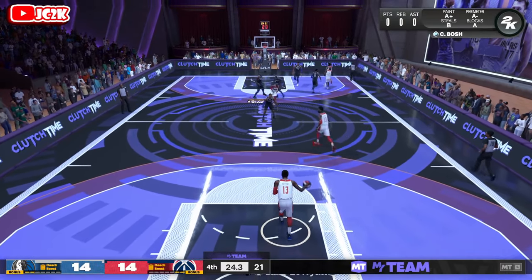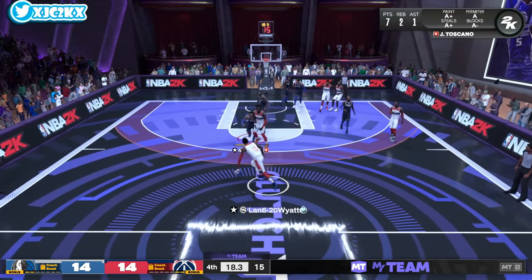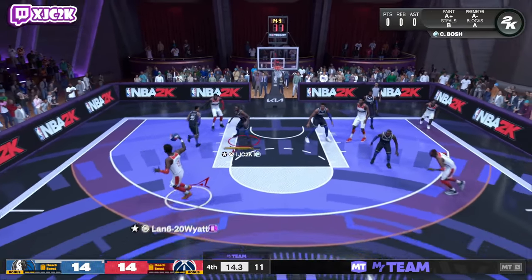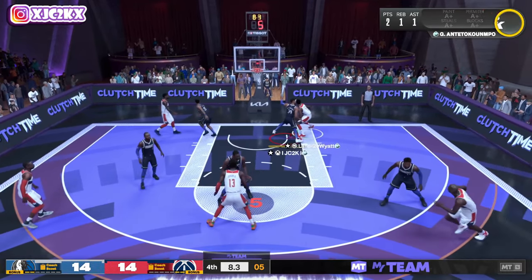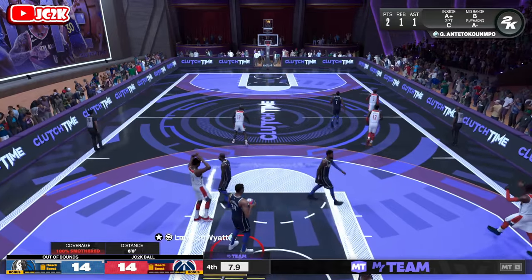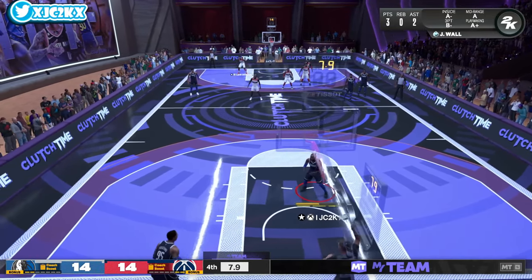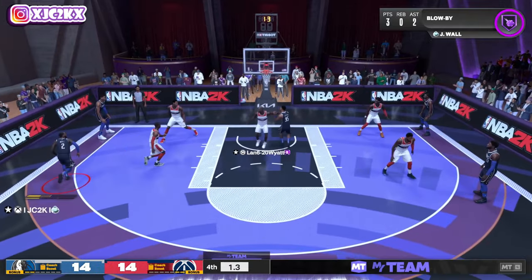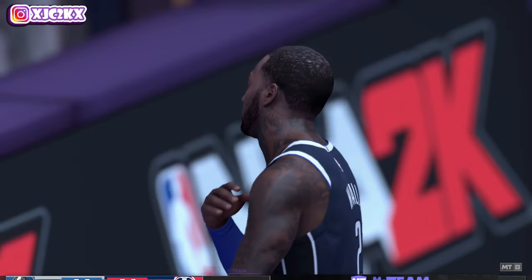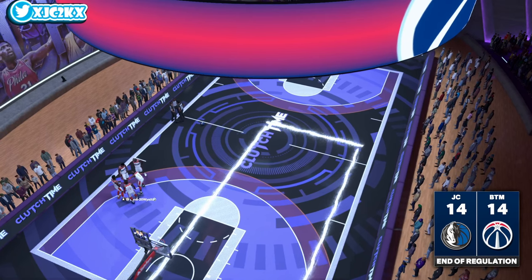John Wall gets a steal and an and-one in transition to give us a tie game with 24 seconds left. JT with 7 points, 2 rebounds, 1 assist, is now in one-on-one coverage against Paul George — need him to play some defense here. Good defense — we wound up getting the stop regardless. My defense was poor that possession but we still got the stop. Now it's up to JT to win us the game. We go pick and roll, slip the screen, I throw it at his face hoping he dunks. He played super low with Glenn Robinson — should have gone pick and pop. Overtime!